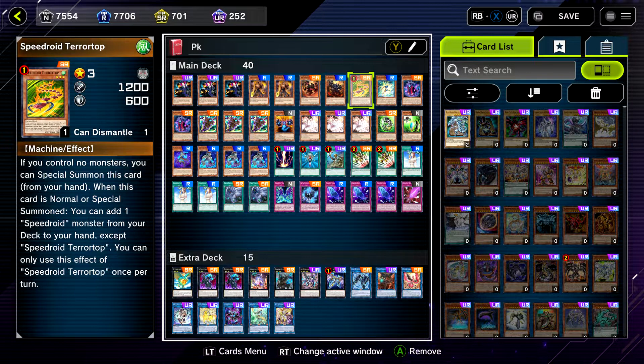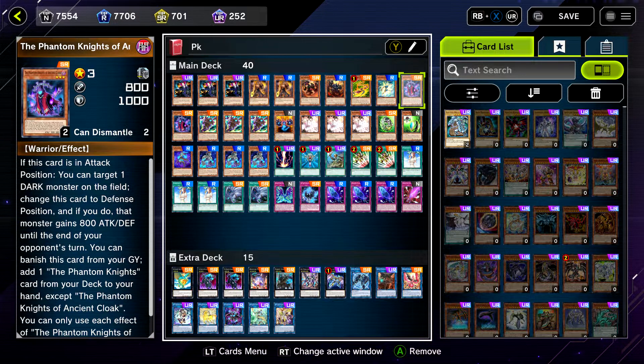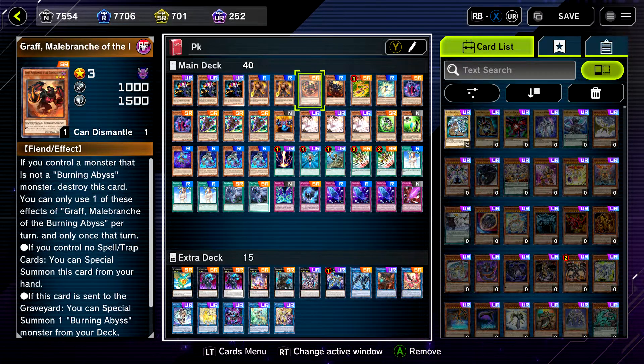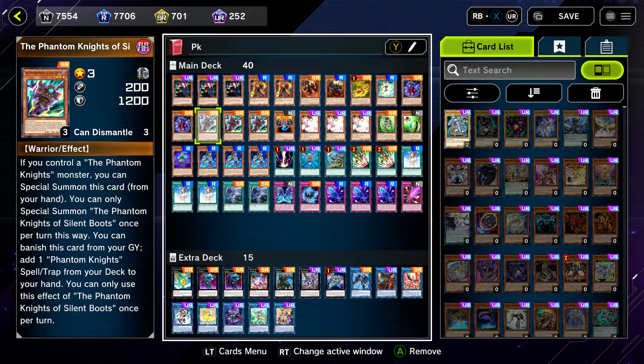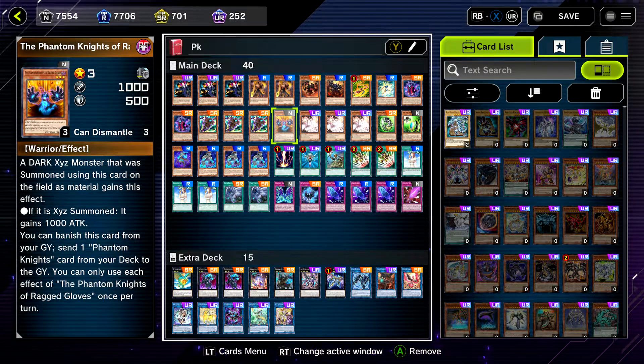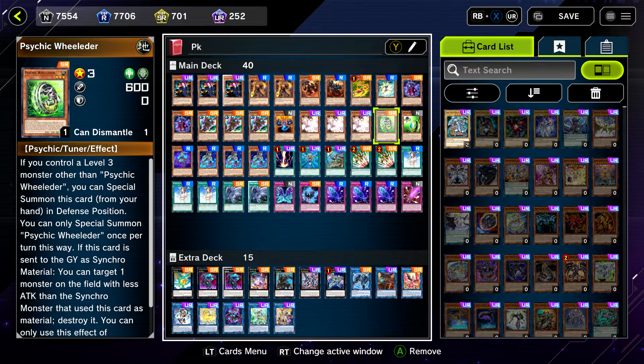Graph Seer, standard Phantom Knight stuff without the Brave Token because it doesn't exist in this game. Speedroid Terrortop is a free starter that gets you Infinitrack Anchor Drill, which then leads into Cherubini. For the Phantom Knights themselves: two Cloaks — standard ratio — and three Silent Boots.